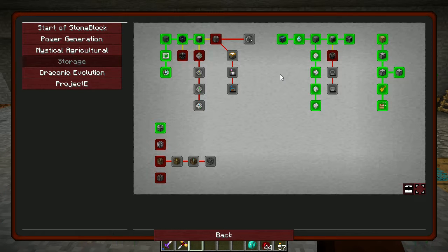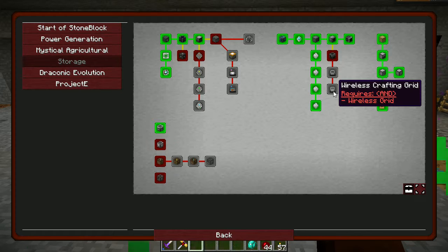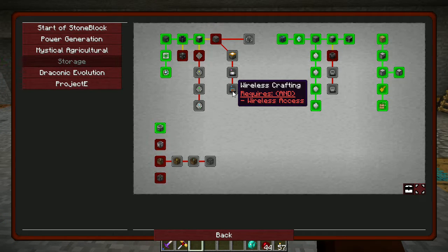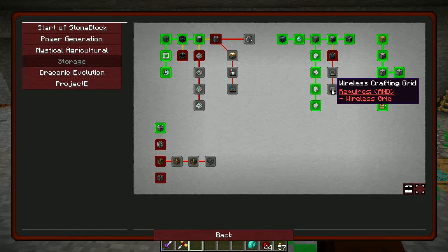I didn't hear from anyone about whether we should stay with Refined Storage — I still have to run up and break that pipe every time. This system also has a wireless grid and a wireless crafting grid, which would be very good. I think we might switch gears and work on those today.